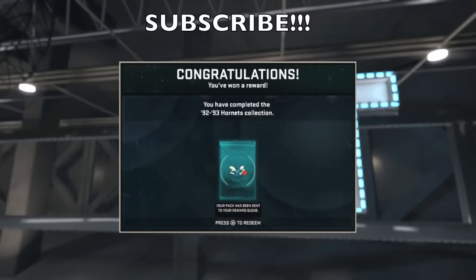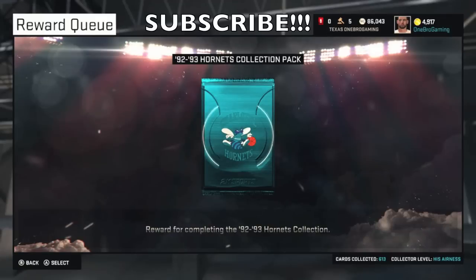We all know what's going to be in this pack — we're going to be getting Sapphire Larry Johnson. Let's go ahead and open up this Bad Boy 92-93 Hornets Collection Pack. Of course, the reward for completing the collection. Let's go ahead and open up this pack.